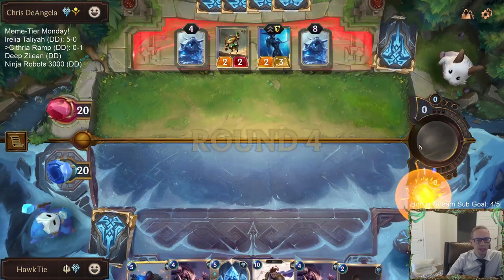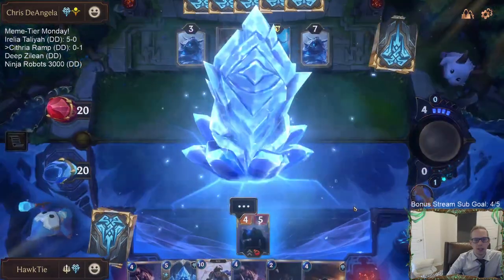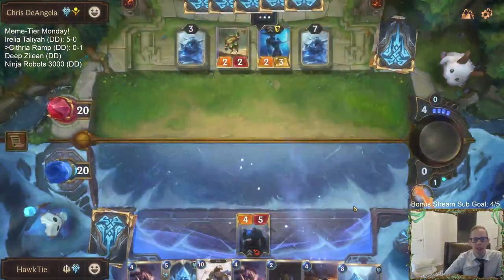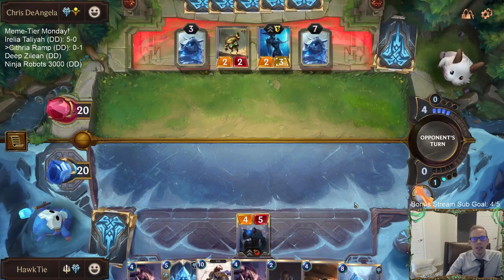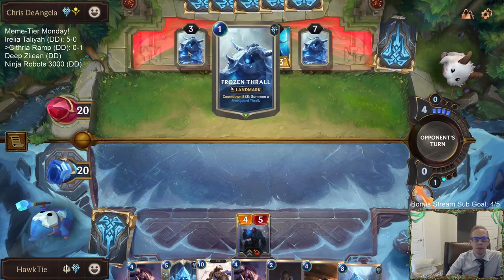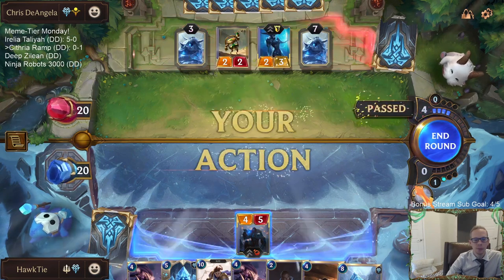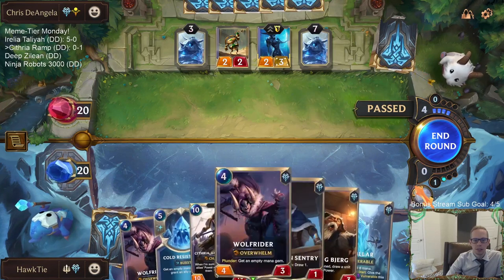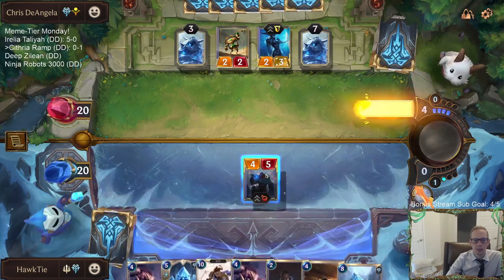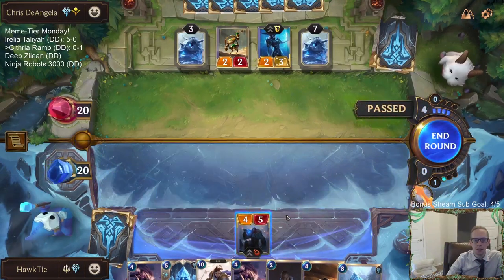The person that made the deck says these are two of the worst matchups. Our deck is built around Ice Shards and Avalanches and Blighted Ravines, and so these things that go big - especially if they have a hand that lets them go big super fast - are tough. Malphite: we don't remove Malphite, so they make all of our stuff unable to block.